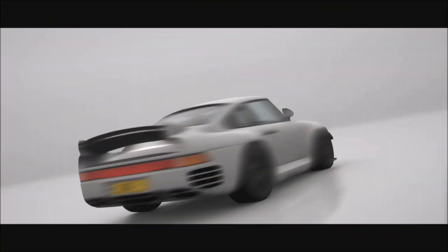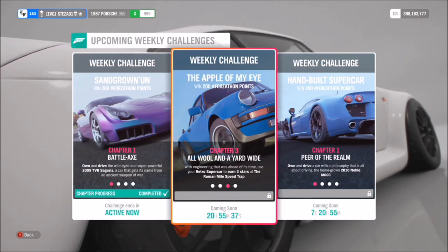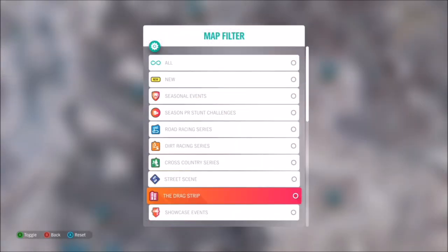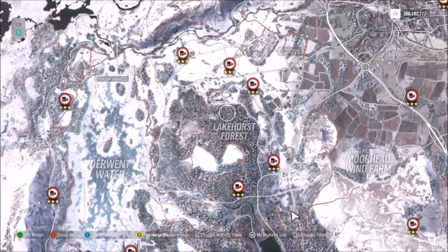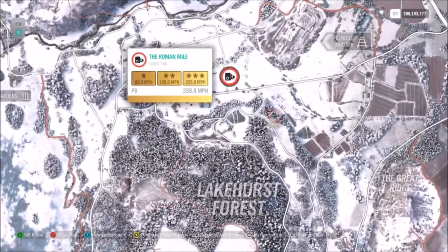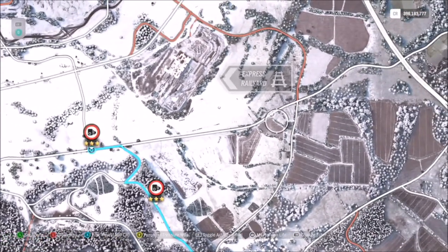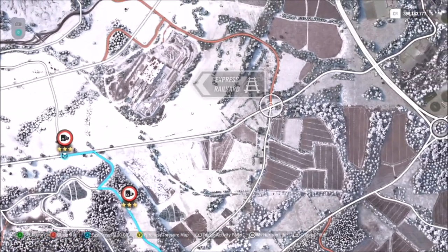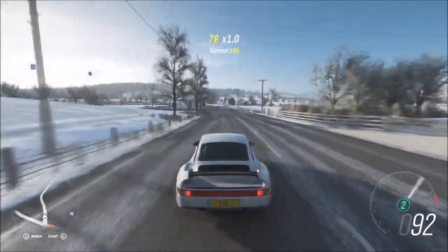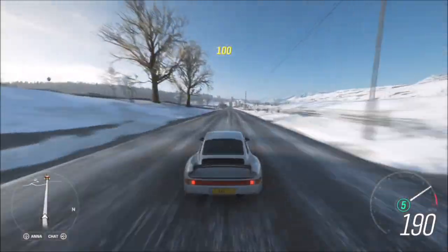The next challenge wants you to earn three stars at the Roman Mile speed trap. You're definitely going to want to tune your car for this challenge, as some retro supercars won't hit the target speed of 225 mph. The location of the speed trap is just above the Lakehurst Forest. To get three stars you need to hit 225 mph minimum. I recommend starting over to the right, just by the Express Rail Yard, in between the crosssection there, so you get a nice decent run up.